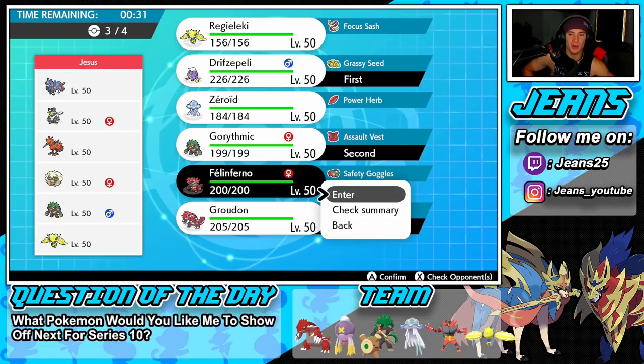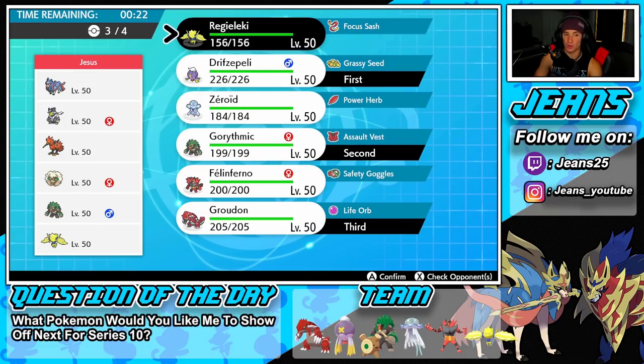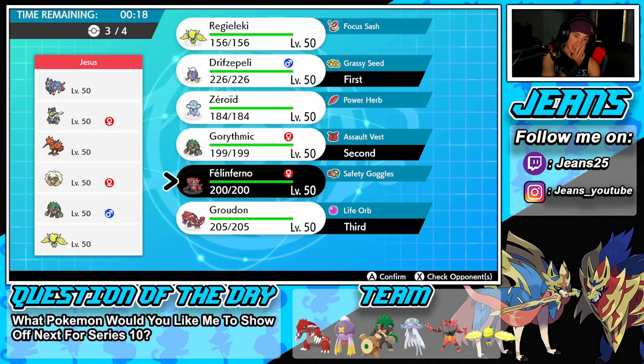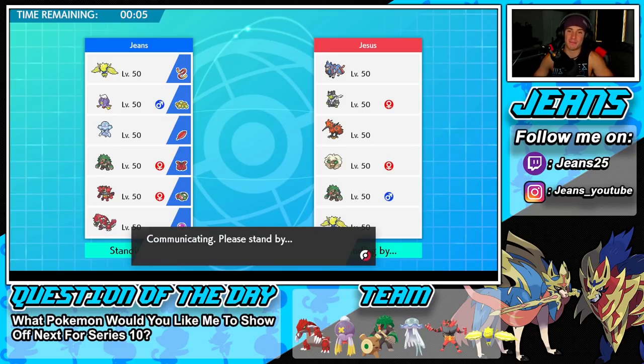All three backup Pokemon are really good here. Nihilego could do work late game with his Rock typing. Regieleki is always solid, but the Intimidate with Fake Out is so important. I still feel like we need another heavy hitter, so we're going to take Nihilego as our fourth and look for our first win.